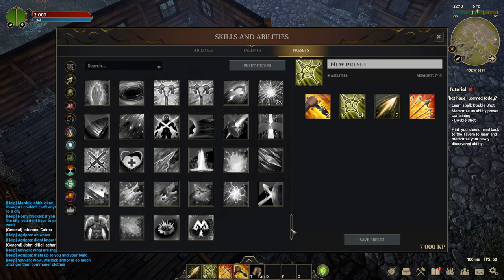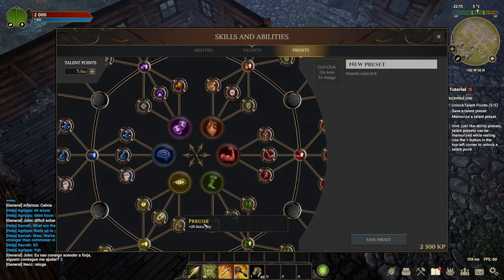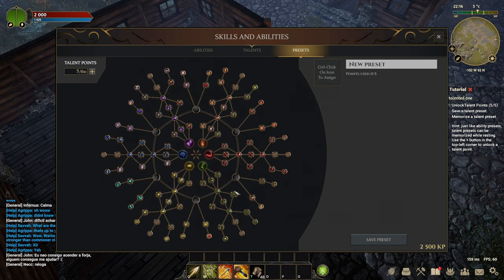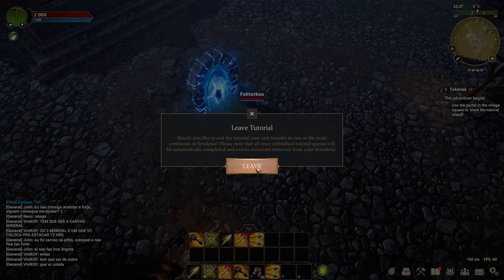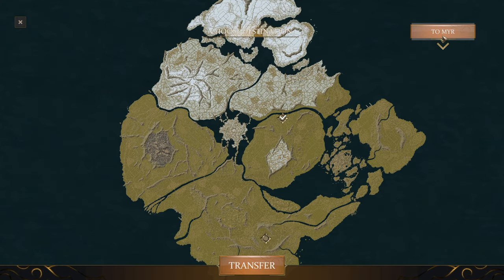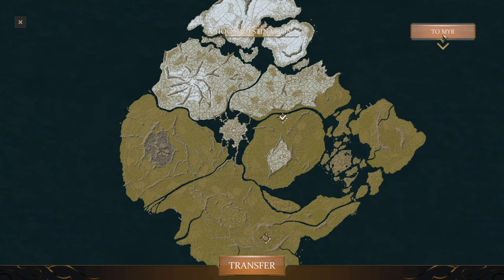Also do not forget to discover passive abilities that are very important, for example for the Bowman class: dexterity and accuracy, which will increase your damage from attacks and abilities. We have completed the tutorial. Now we need to choose one of the two continents on which we are going to play. Choose wisely, because your subsequent gameplay depends on it.